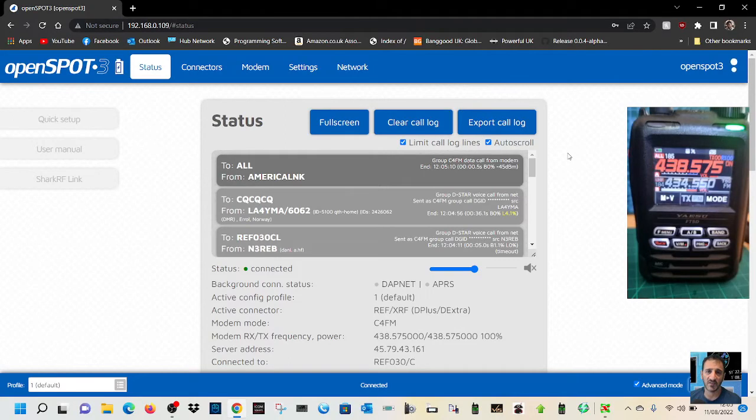Mzero FXB, welcome to my channel. Just a very quick one here to show you, with your Yaesu FT5, how to cross mode from C4FM to D-Star. There's the radio — you can see it's got a simplex frequency of 438.575, we're just on VFO and it's in DN mode.